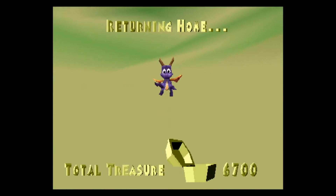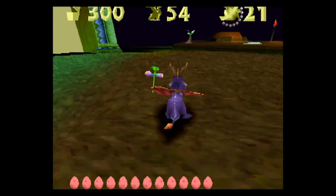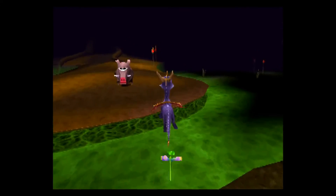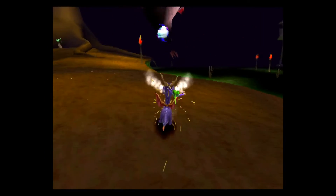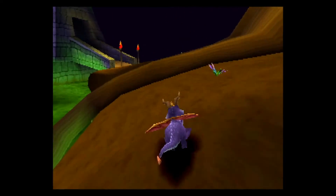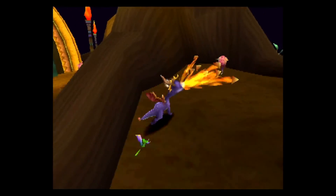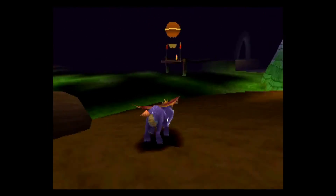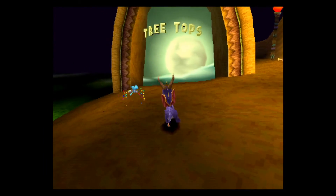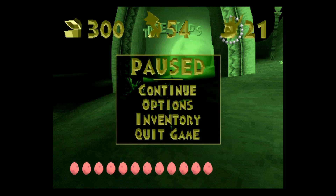Misty Bog can be a really sucky level, so have fun with this one. First things first — well, the boar's gone. That's a good sign. Let's just take you out. The next level we need to go to is the Treetops level, which is actually a pretty fun level. And with that all said, there's the gate right there. I'm gonna just call it a video right here. Thanks for watching, and I'll see you next time.